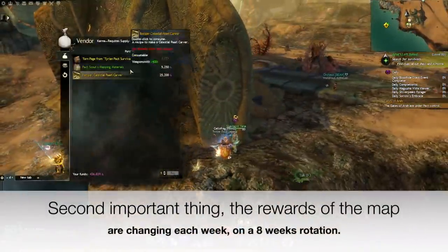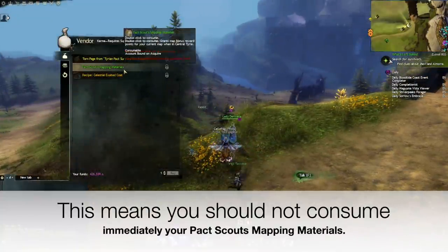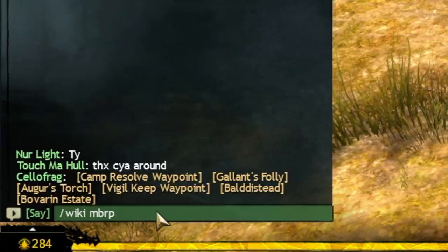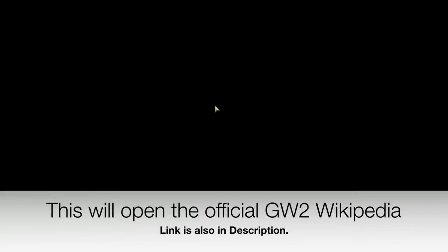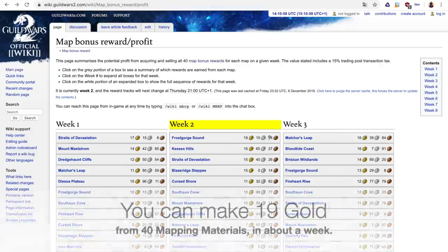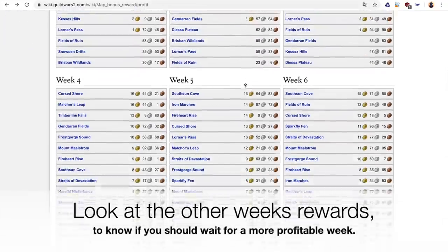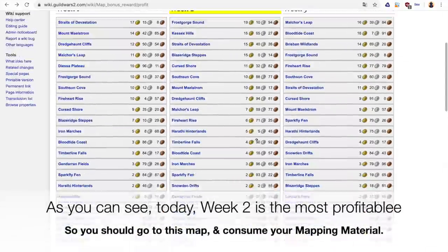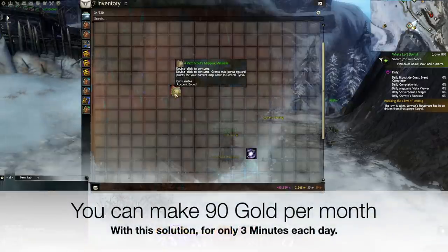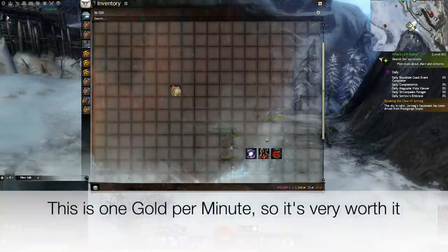The second important thing: the rewards of the maps change each week on an 8-week rotation. This means you should not consume your Pact Scout mapping materials immediately. To know the most profitable map of the week, type /wiki mbrp in your chat box — this will open the official Guild Wars 2 Wiki, link also available in description. For example, in week 2, the most profitable map is Frostgorge Sound. You can make 19 gold from 40 mapping materials in about a week. Look at other weeks' rewards to know if you should wait for a more profitable week. You can make 90 gold per month with this solution for only 3 minutes each day — that is 1 gold per minute, so it is very worth it.